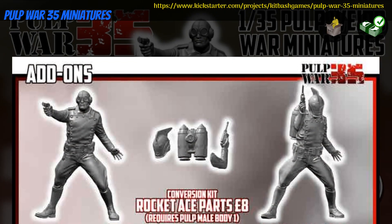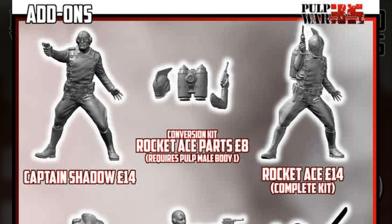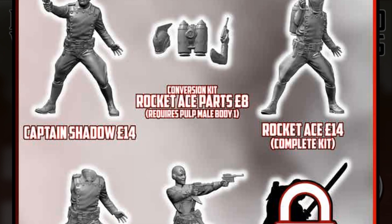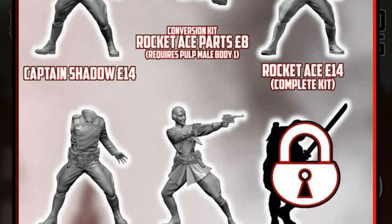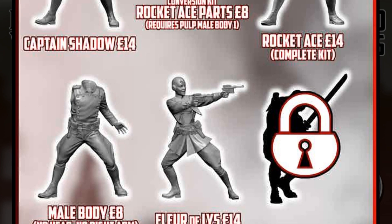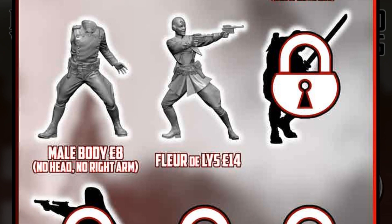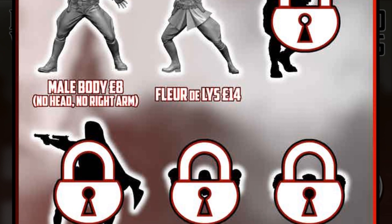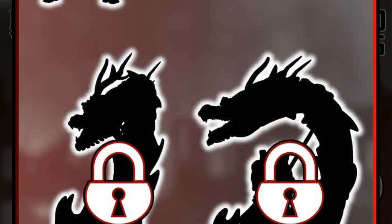Pulp War 35 Miniatures. 1/35th scale resin cast minis by Kip Bash Games of the United Kingdom, their third Kickstarter campaign. This set includes several minis in a bit of a retro-future aesthetic, with more in the stretch goals. You can get one or two minis as well as add-ons. This campaign ends on September 19th, with rewards expected in February.